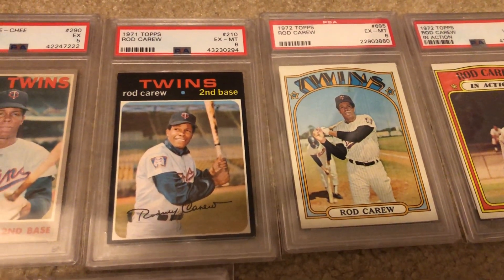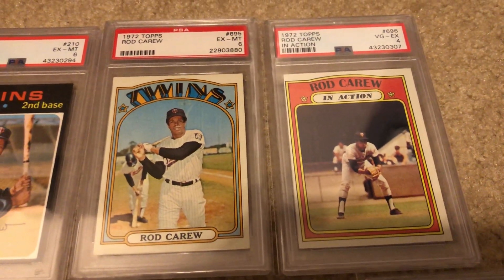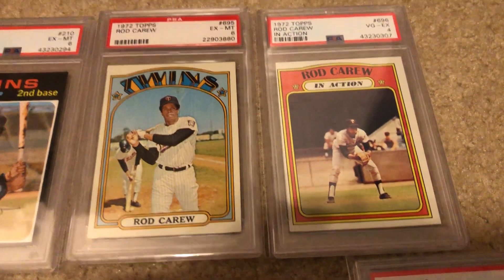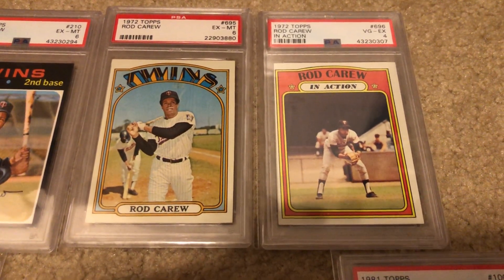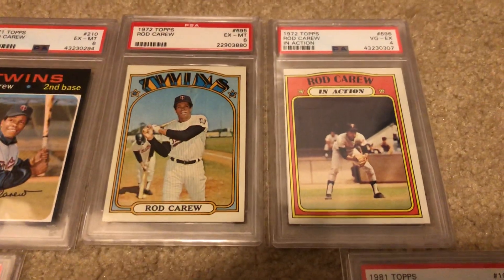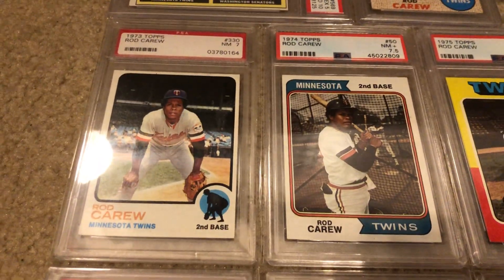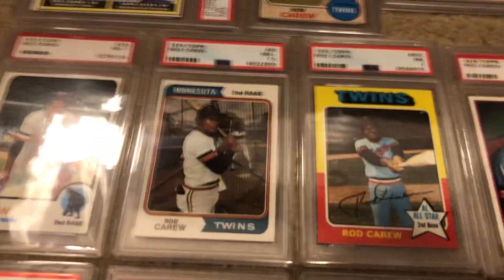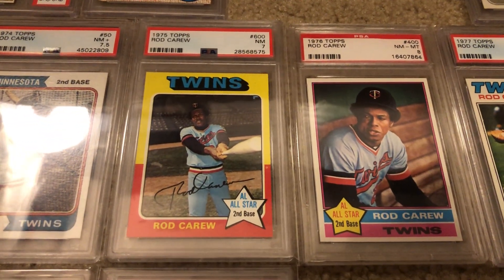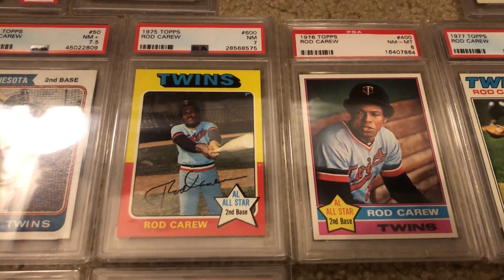There's the '71 base with a great picture, and in '72 he has two cards — the base card which I got today, finishing my run, and an in-action card. Those are tough because they're really high number cards, so not cheap. Back here we've got '73, '74, '75, '76 — he's just a multiple all-star so you'll see that all over his cards.